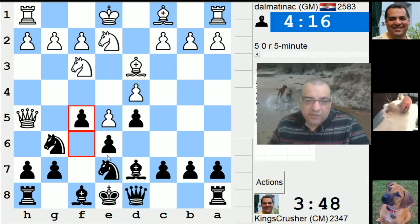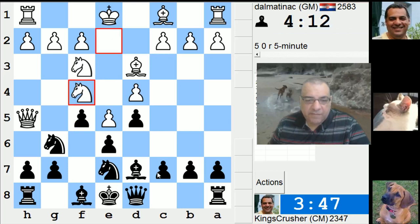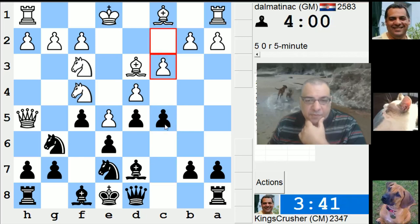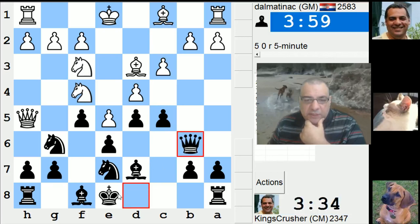Not moving very enthusiastically. C5 - do I get to try and castle, or not? Make g5, queen b6. Let's see - queen b6 and then try and castle queenside, if I can.